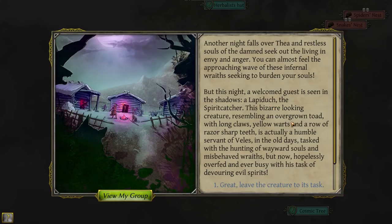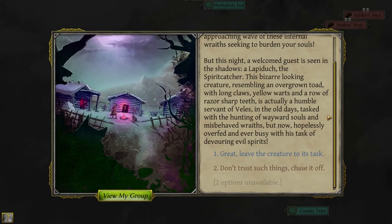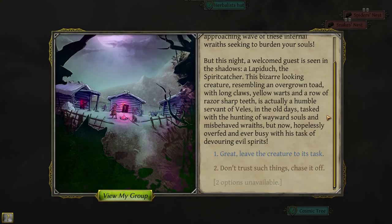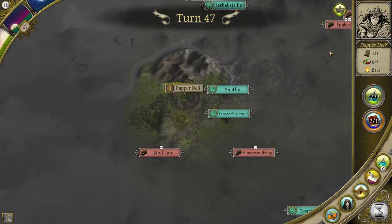Another night falls over Thea, and restless souls of the damned seek out the living in envy and anger. You can almost feel the approaching wave of these infernal wraiths seeking to burden your souls. But this night, a welcomed guest is seen in the shadows — a Lapidook, the spirit catcher! This bizarre-looking creature resembling an overgrown toad with long claws, yellow warts, and a row of razor-sharp teeth, is actually a humble servant of Veles. Thanks to the Lapidook, your people sleep well this night, and one waits with greater resolve. Kenneth has got a permanent will increase — that is absolutely awesome. And we got some more EXP — very nice indeed.